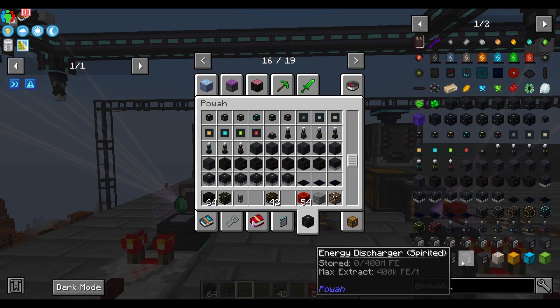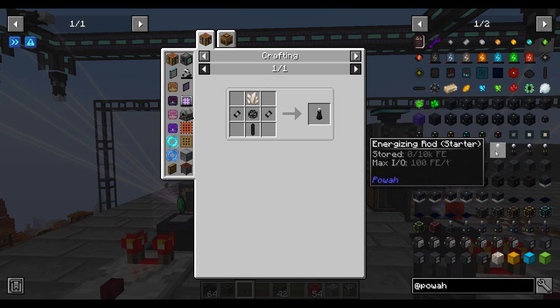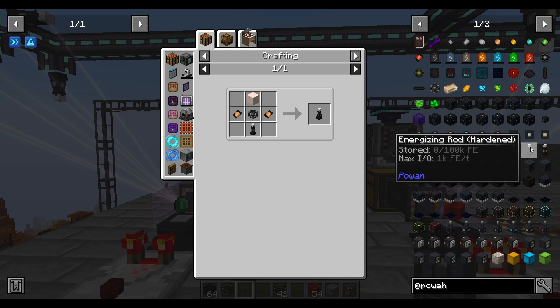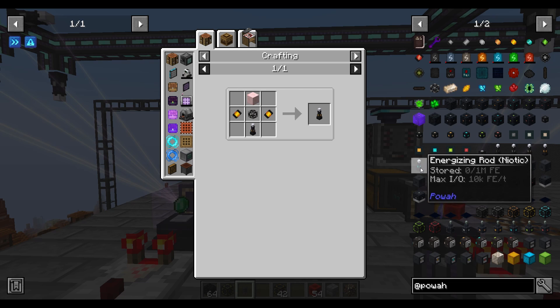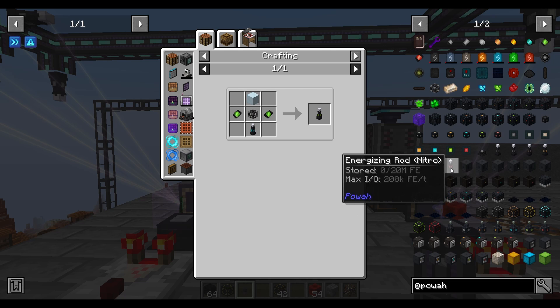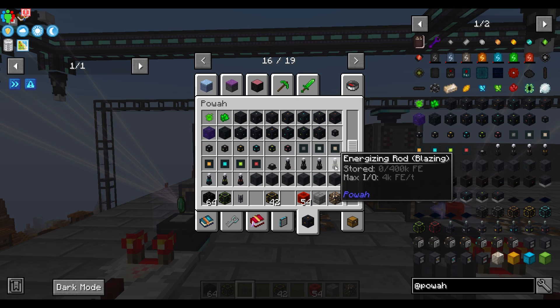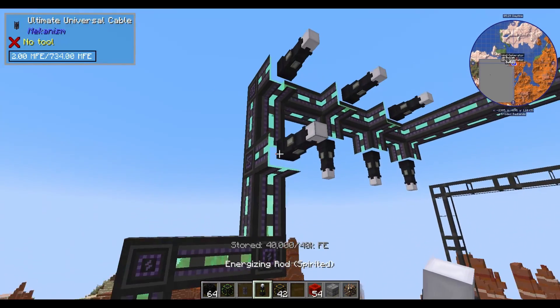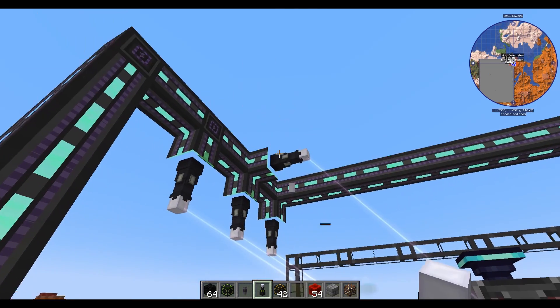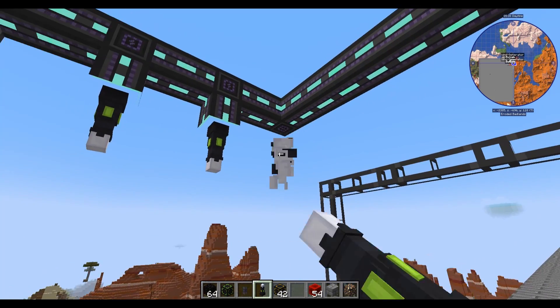So we're going to upgrade these now to the spirited. When you get from the starter to the spirited, it is a huge jump. And all of them require quartz, but that's okay. So let's grab the spirited energizing rod, which is just spirited crystals and a bunch of other spirited things — but you've already got those now. And so we grabbed this energizing rod — you can get rid of pretty much all but three and replace them.